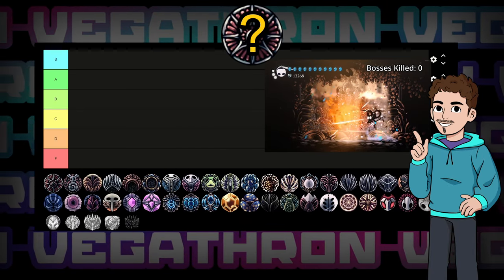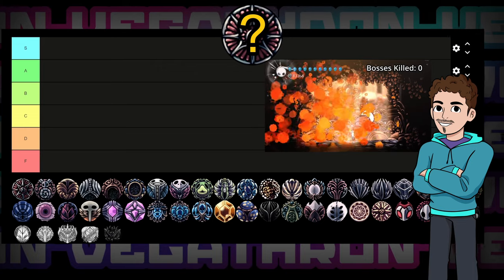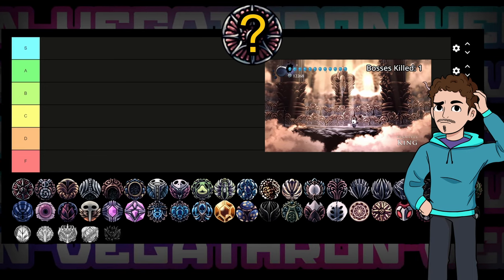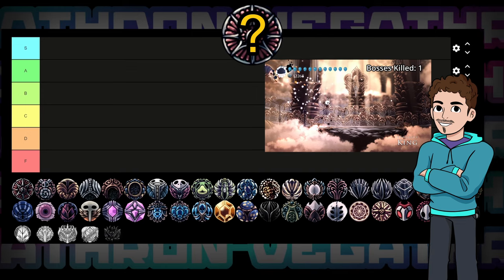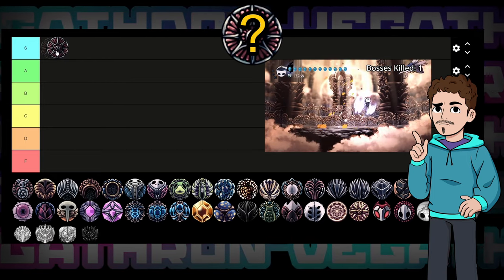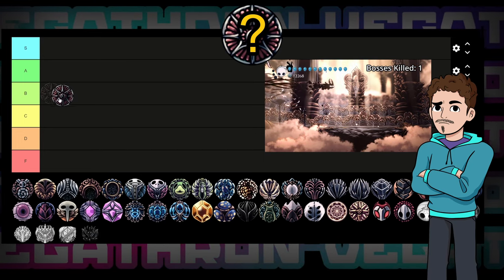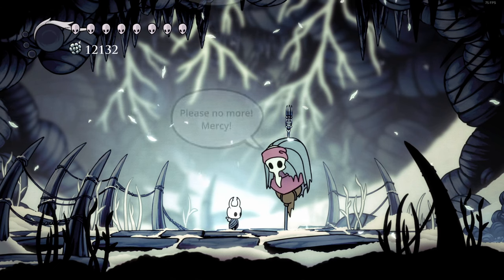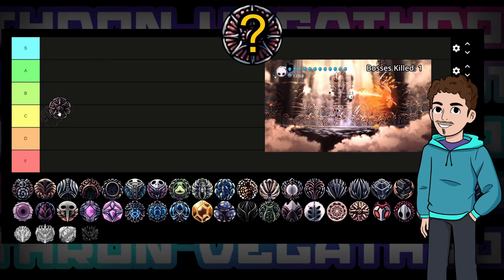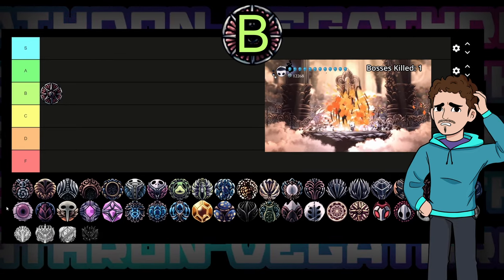First up, we have Wayward Compass. This is most people's first charm — it's cheap, only costing one notch, and shows you where you are on the map. In most games you can just see where you are on the map by default, and it's kind of weird the game makes you waste a charm slot for this. I know some of you want me to put this in S tier and will point out it shows up in some speedrun builds, but you're crazy if you think that. Sure, I may still use it after 200 hours of game time, but I'm going to throw it smack bang in the middle of B tier. I sincerely hope we don't have something like this in Silksong.